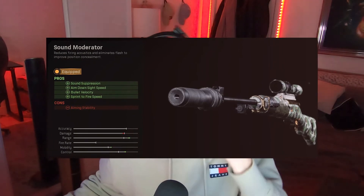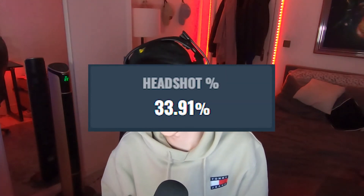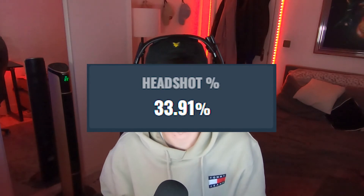On the muzzle, use the Sound Moderator. This increases the ADS speed, the bullet velocity, the sprint-to-fire speed, and also has sound suppression as well. As long as you're getting headshots with it, it doesn't really matter whether you use the GIU suppressor or not. I have a 33.91% headshot percentage, which is very high, so I might even use the Sound Moderator instead of the GIU suppressor going forward. And that's pretty much it.